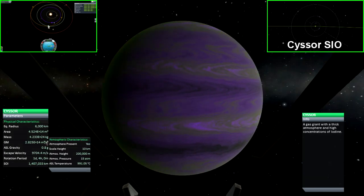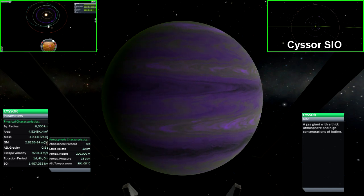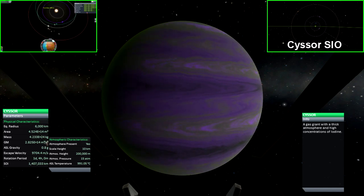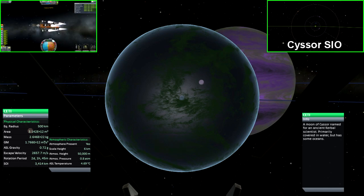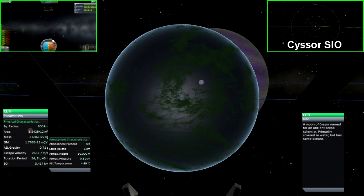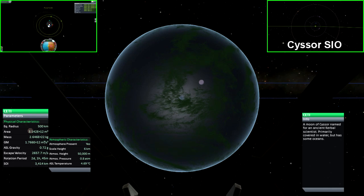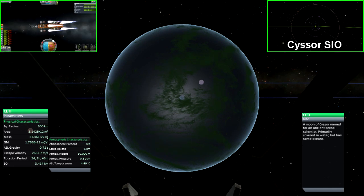Sisor is the third and final planet in the Abaddon system. It has four moons, one of which has an atmosphere. This planet is a gas giant very similar to that of Joule. Seti is Sisor's first moon. Its characteristics match that of Verveide closer to Abaddon, except this moon has slightly less gravity. It is mostly covered by ocean with very little land surrounding it, though if you do enter the atmosphere you will be able to see some islands.